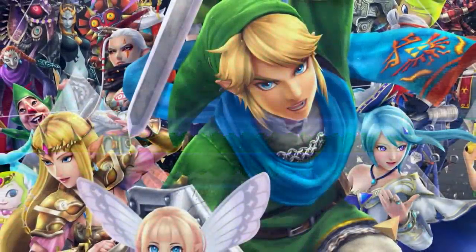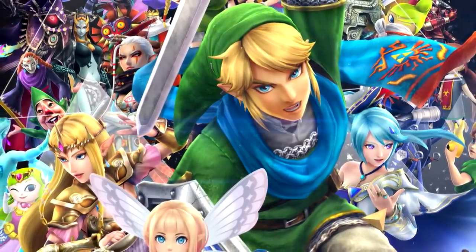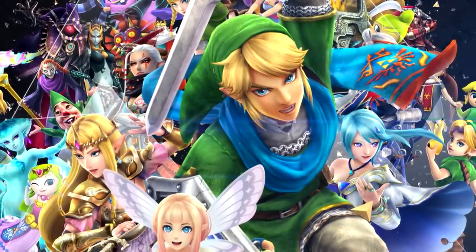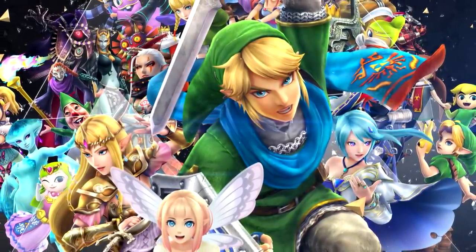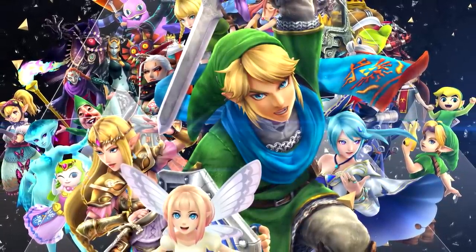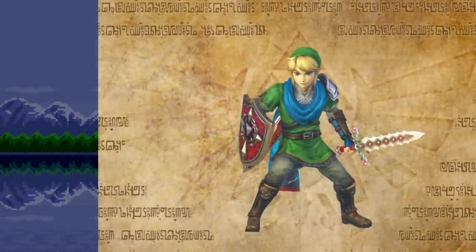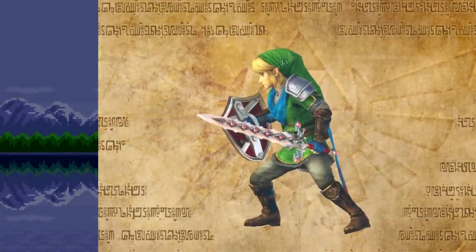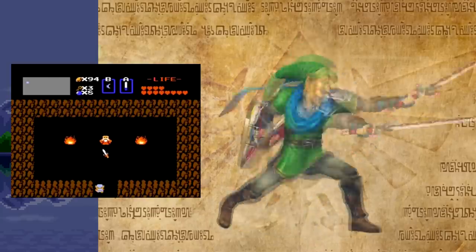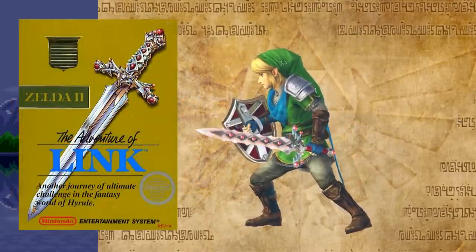Altogether there are a total of 42 level 3/4 weapons in Hyrule Warriors Definitive Edition for Nintendo Switch. Because the level 3 and 4 versions of these weapons have the exact same design, for simplicity's sake I'm just going to refer to them as the level 3 weapons. Unlike the level 2s, there are a lot of unique connections in this set. Link's level 3 Magical Sword is named for the Legend of Zelda on the NES Magical Sword, however its design is more closely associated with the sword seen on the box art for The Adventure of Link, also known as Zelda II.